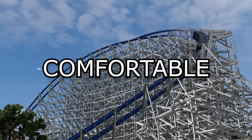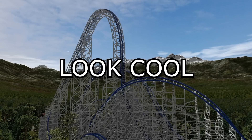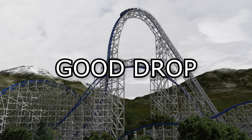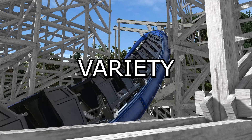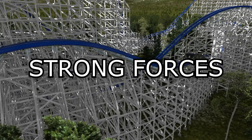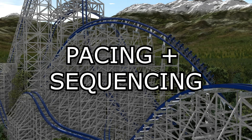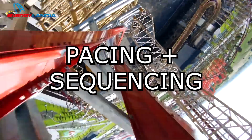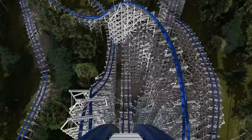A pin will go to whoever comes up with the best name for that final element. Going through the categories: RMC track is always glass smooth and the restraints are comfortable. Viewers voted on the blue track on white supports color scheme — it looks awesome. The drop pulls negative 1.1 G's. Every element is powerful, many are unique, and even the filler element delivers strong laterals. Every airtime moment delivers strong floater at minimum, most are very strong ejector. The ride hits 3.8 G's, and the final element delivers insane hang time and lateral force. Pacing and sequencing take direct inspiration from many RMCs, and the ride has 80 seconds of prime ride time — a duration nobody can complain about.